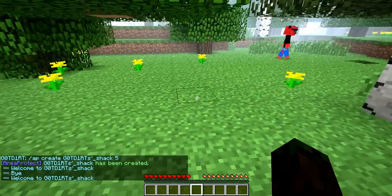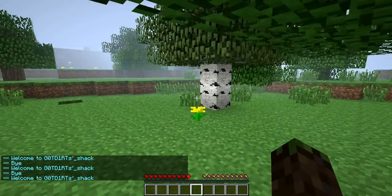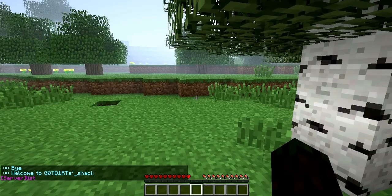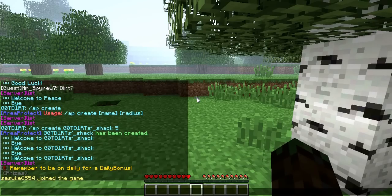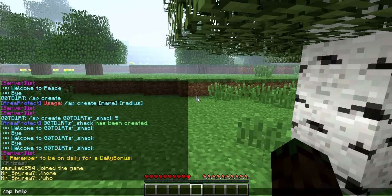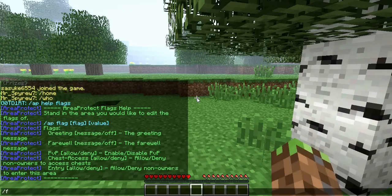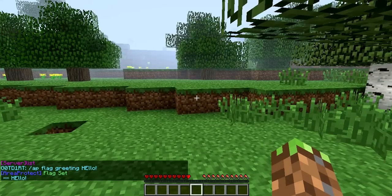It says welcome and bye from the middle of where I set /ap create — it created a region. So if you want, you can see these flags. You can change the greeting and farewell of the flag using /ap help flags. The first flag I want to change is /ap flag greeting. I want it to say 'Hello!' — and now it says hello every time you enter.